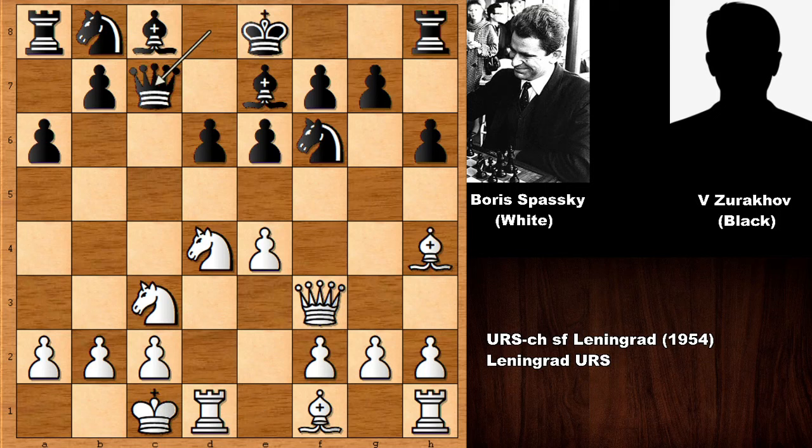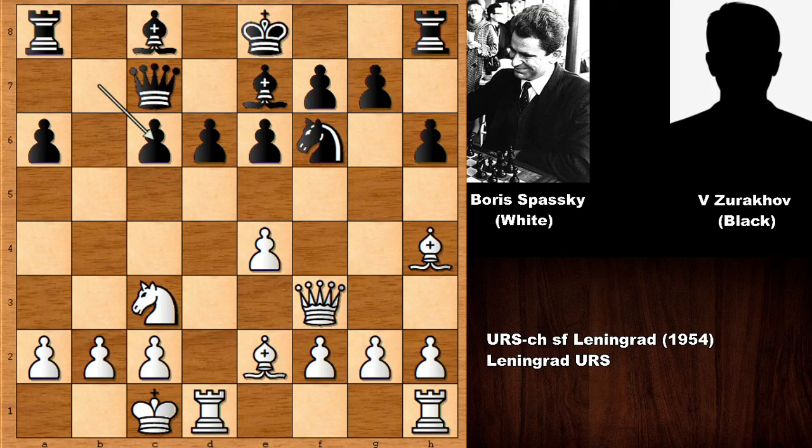Black is developing the queen and trying to open the queenside to attack the white king. Bishop to e2, knight to c6, exchanging the knights - black captured back with the pawn, opening the b-file so black wants to create a battery and attack the king. Then e5 by Boris Spassky - the first interesting move in the game. He is basically sacrificing a pawn, d takes on e5, black is accepting the sacrifice, but the c-pawn and e-pawn become weaknesses.